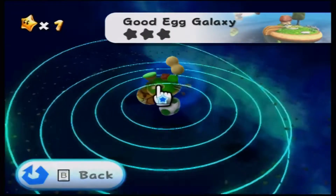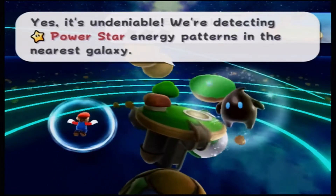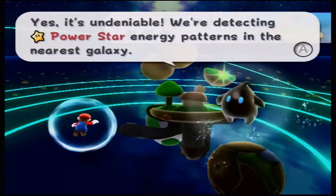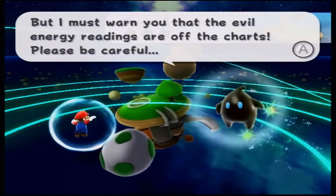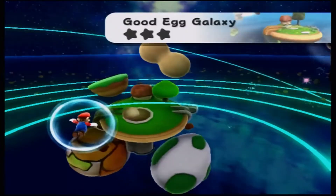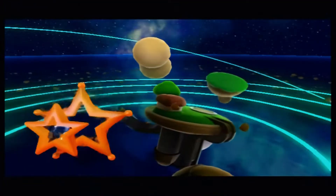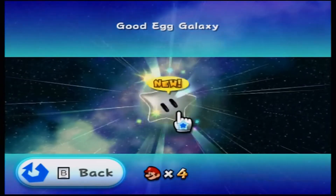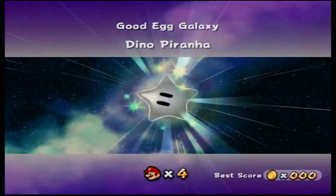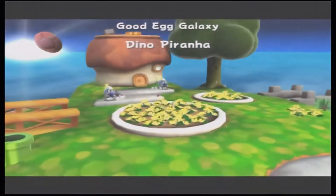Good Egg Galaxy! Yes, it's undeniable — we're detecting power star energy patterns in the nearest galaxy, but I must warn you that the evil energy readings are off the charts; please be careful. Will do! Three, two, one — blast off to our first galaxy. Our first mission: Dino Piranha. Let's go to infinity and beyond!